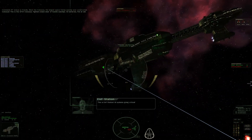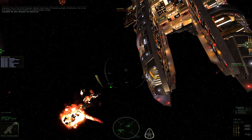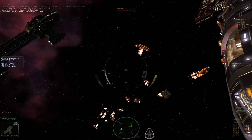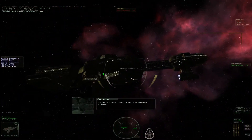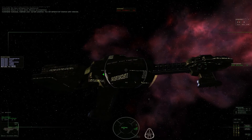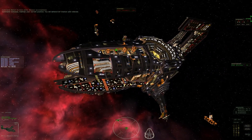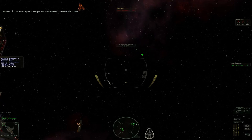This is NF Station. All systems going critical. We have defeated the Hawkwood. Yay! Now let's see if anything crashes into NF Station and takes it out. Return to base pilots. Mission accomplished. Colossus, maintain your current position. You will defend NF Station until relieved. That is a big ship. But for being at 5%, it doesn't look too bad — other than all that ominous crackling electricity. There's not a whole lot of fires on it. That's its job well done.